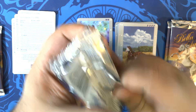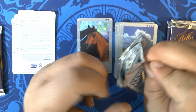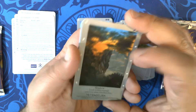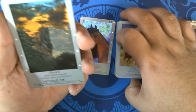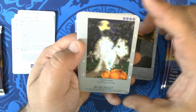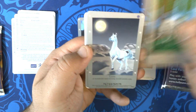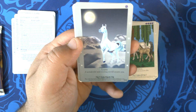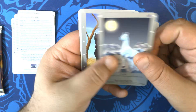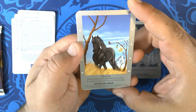Alright, pack six. We have Shadow, which is a duplicate — 28 of 55, that's our third duplicate. Halloween, 10 of 55 — very cool. Another Nikita, 22 of 55 — that's our third duplicate. Luna, 19 of 55. And then we have Shaman, 43 of 55.